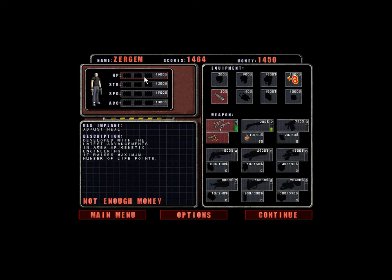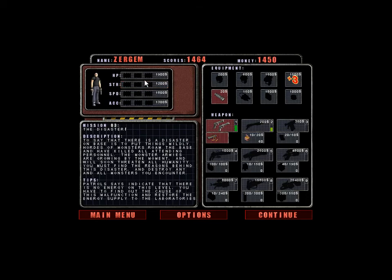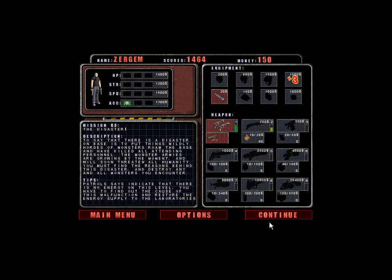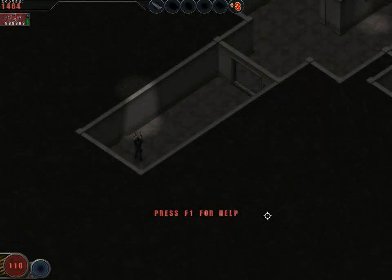We can buy four implants. There's HP Strength, which will allow us to carry more ammo and slightly increase our HP. Speed — well, that just adjusts our speed. Accuracy — it raises our damage. It increases the accuracy of your weapon for moving and standing objects. Also, it increases the power of your weapon because of bio-energetic impulses. I like the sound of bio-energetic impulses — let's get that. We'll need more powerful handguns in any case.